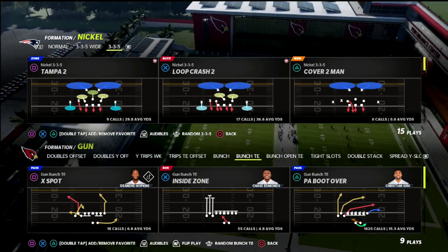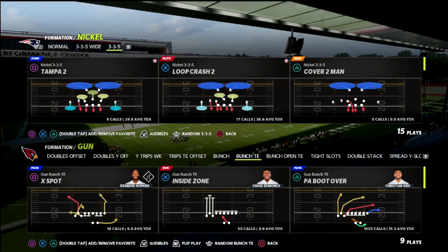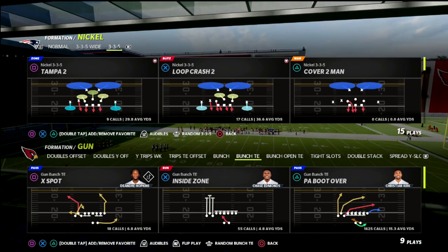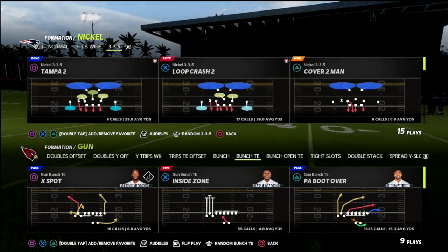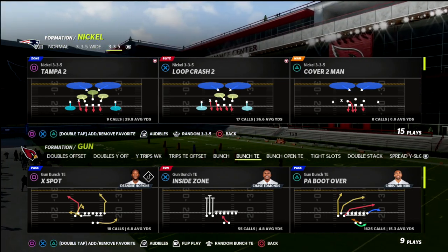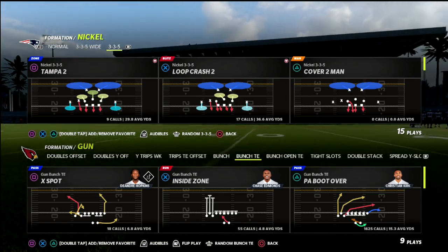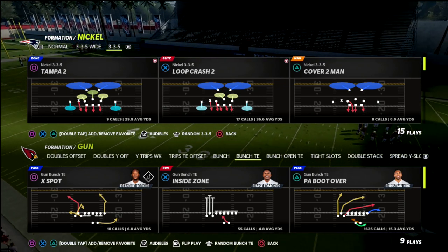I've been talking about this defense a little bit this week — it's honestly something kind of new. I've been working on it for the last week and a half and feel very comfortable with it against pretty much any formation. I'm actually going to be updating the Patreon membership with a more in-depth version. We already have the skeleton of the 3-3-5 wide ebook built in there, and some specific adjustments about how you actually defend a bunch or a bunch tight end or tight slots — we're going to update the ebook with those specifics. If you want access to that, all of my ebooks are available for $10 a month by joining our Patreon.